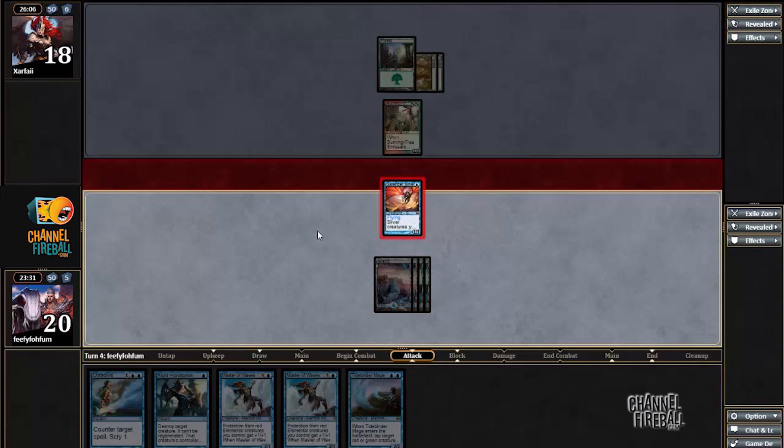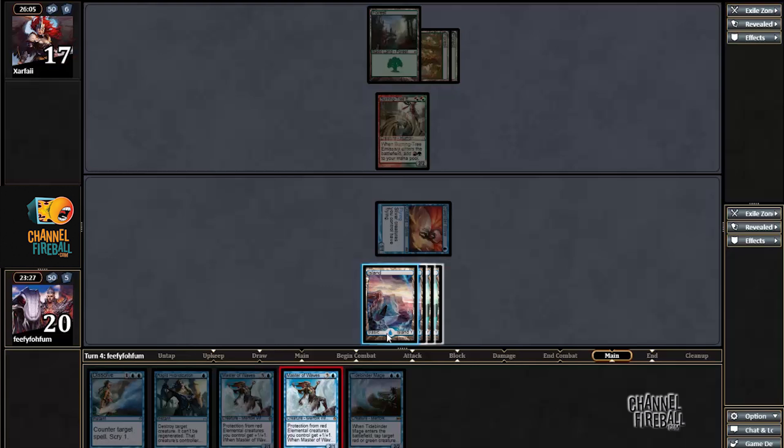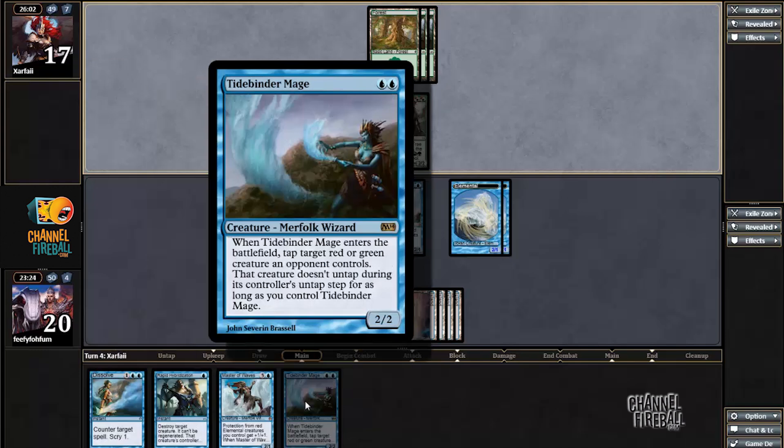Tide Binder is good. I think I want to just play Master of Waves this turn, use all my mana, and then next turn I can cast Tide Binder and have Dissolve up.